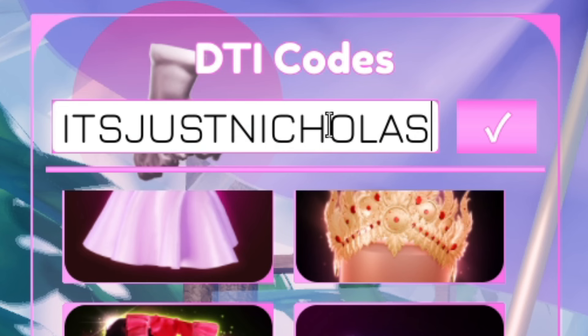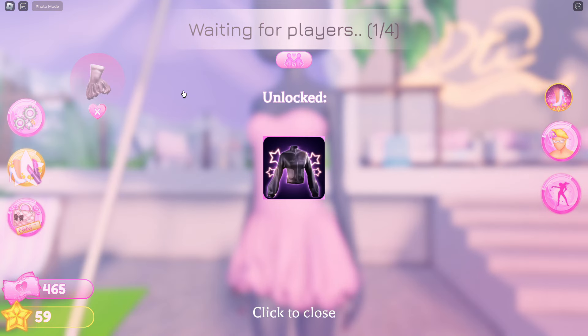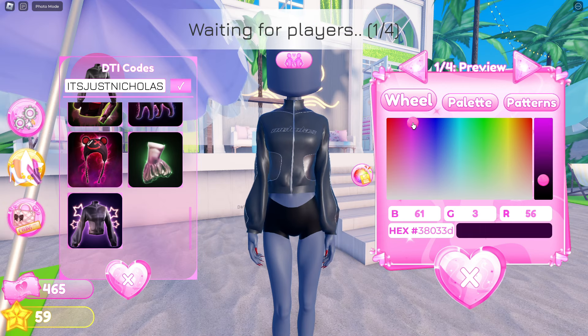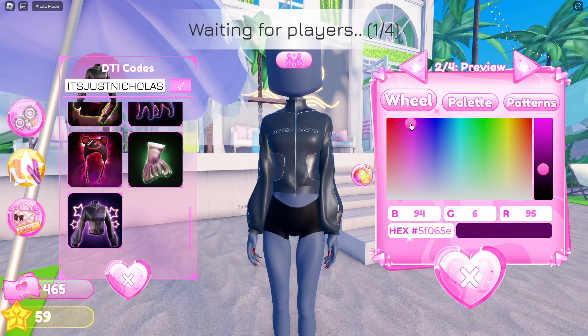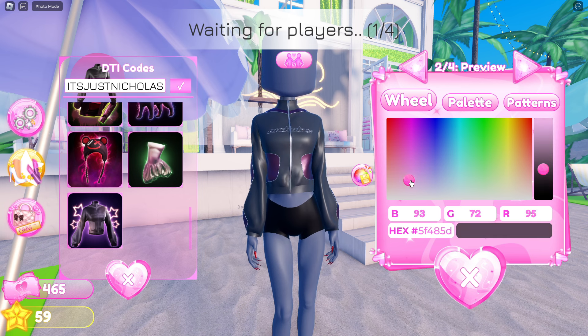The next code is Justin Nicholas. This code will award you with another jacket. This jacket can be customized by the color of the leather, the pockets, the side of the arms,